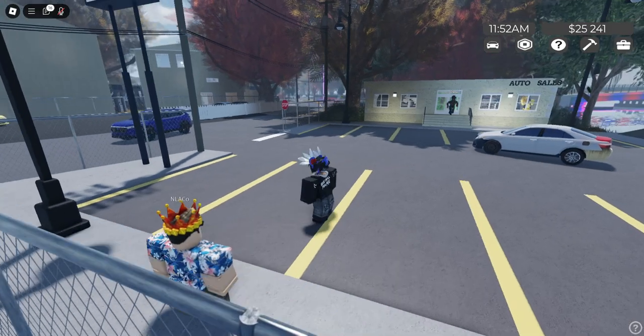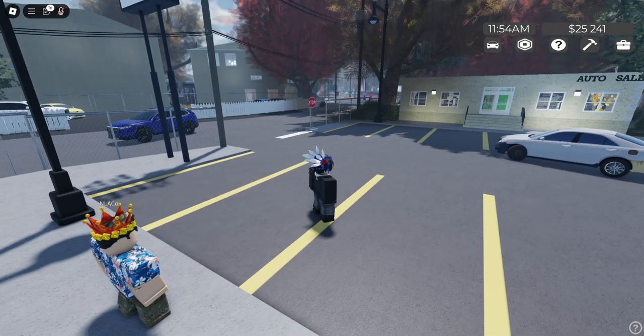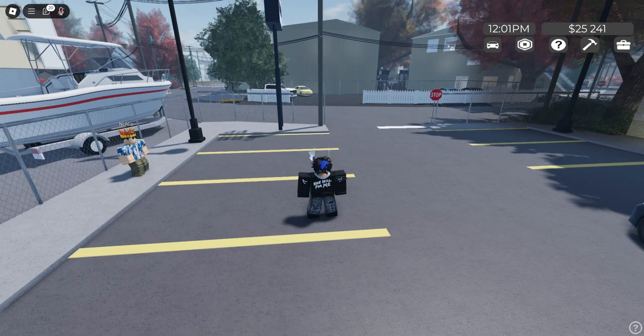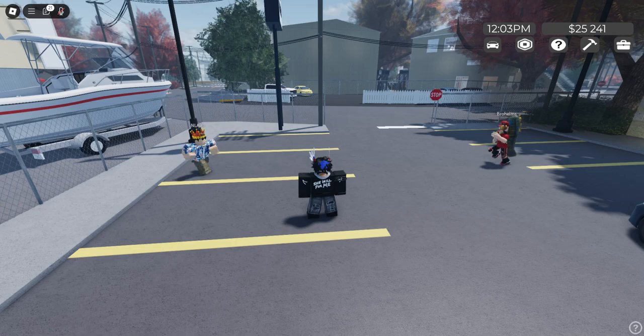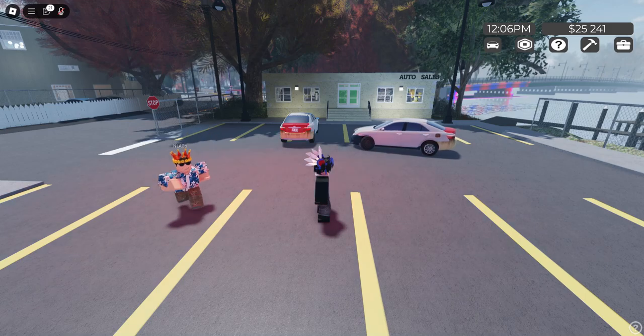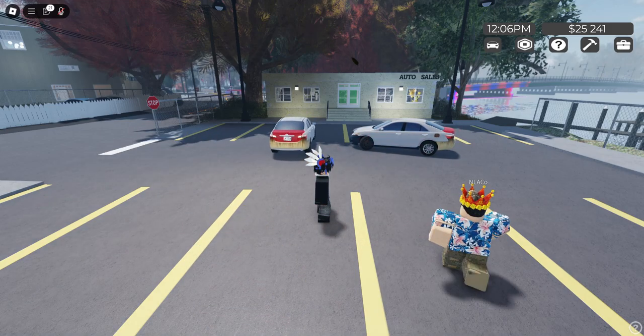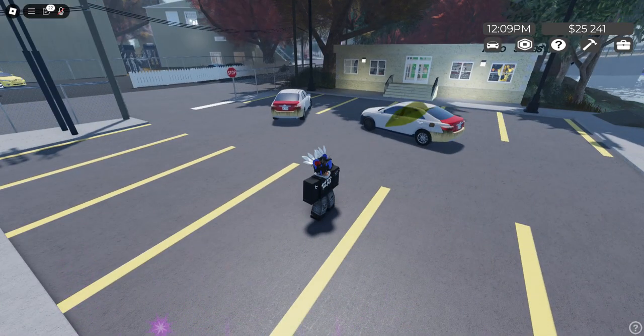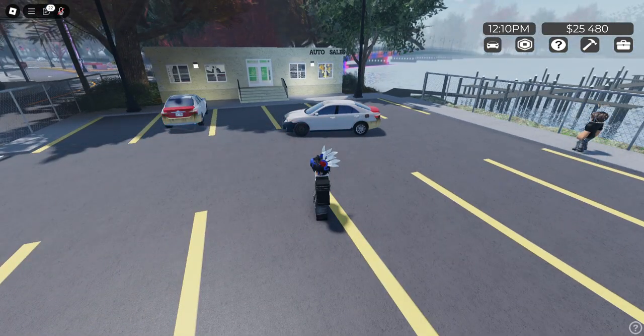First things first, when you hop in the game you're greeted with a pretty decent-looking menu — not bad for a game in alpha. But the UI on screen is not the greatest. I like the addition of a clock and how everything is at the top right of the corner. You don't have things scattered all over your screen, which is nice. But the UI itself just doesn't look the sleekest, which, like I said, it's an alpha, so it's to be expected.